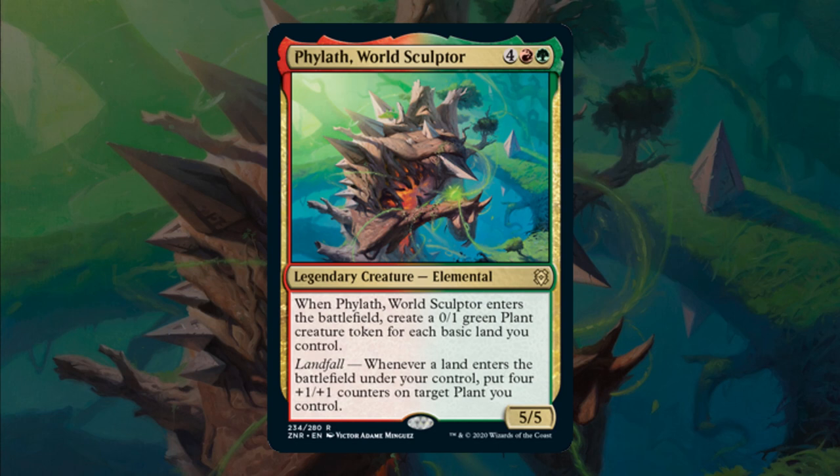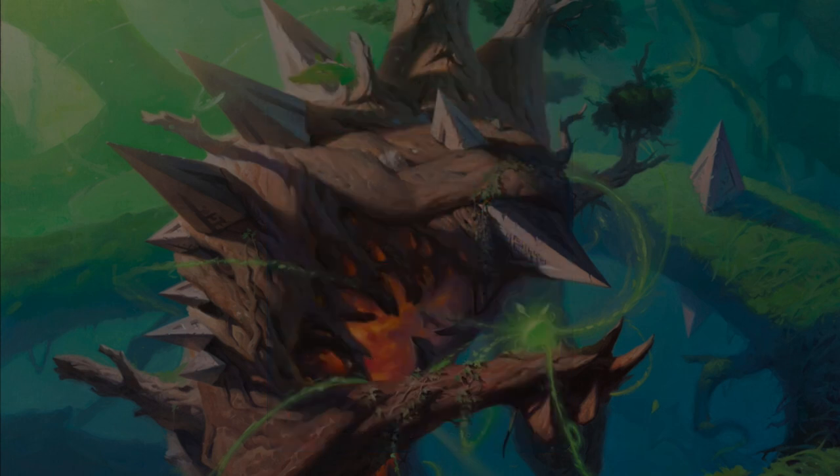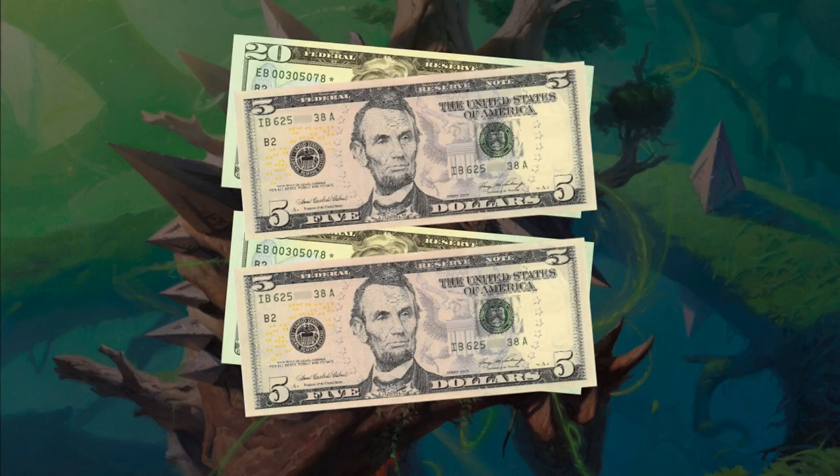Pylath World Sculptor is a 6-mana, 4 generic red-green, 5/5 elemental creature. When it enters the battlefield, create 0/1s equal to the amount of basic lands you control. Then on top of that, landfall — whenever a land enters the battlefield, put four +1/+1 counters on target plant you control. And since Pylath likes a completely basic land mana base, we're gonna go budget deck — 50 bucks, no more, no less — definitely less.